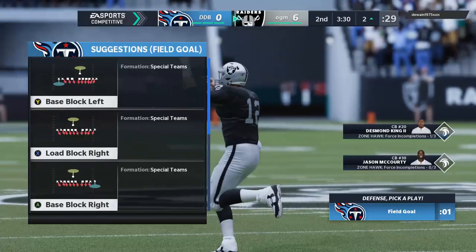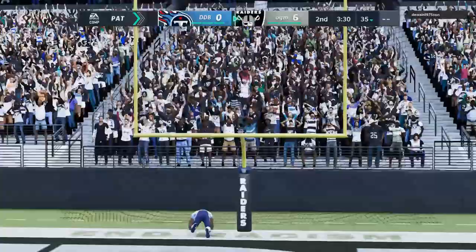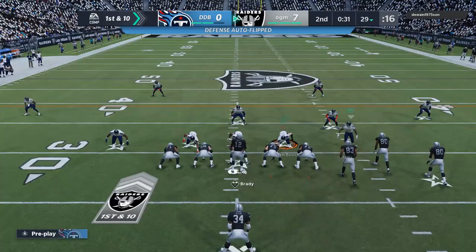Field goal — extra point attempt on the way from Sebastian Janikowski. Speaking of kickers, we might get one tomorrow with the Team Builder promo. We really do need one. Raiders up seven nothing. Defense was really good — couldn't get anything going there.